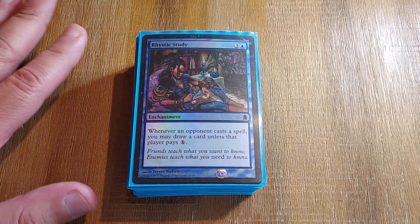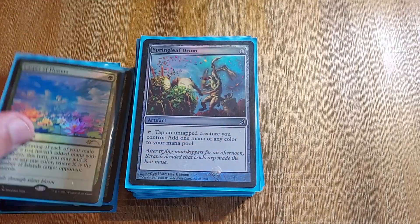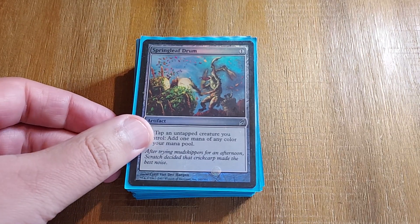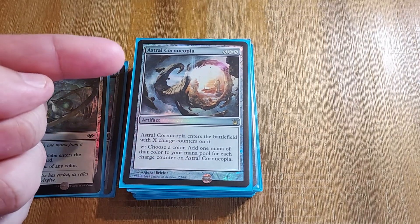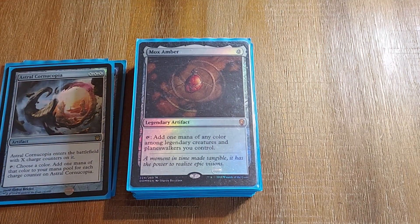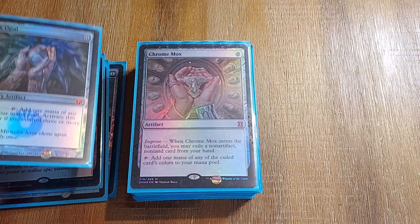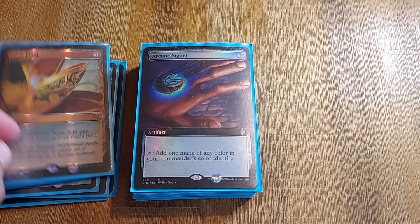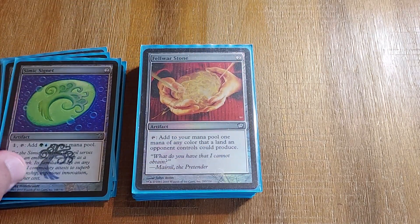Wrapping this up with our enchantments, artifacts, and lands. We have a Rhystic Study, Mystic Remora, Sylvan Library, Carpet of Flowers. And then some rocks — unconventional rocks just so we can do our Tidespout loops. We have a Springleaf Drum, Arcum's Astrolabe, Astrocornucopia — at its worst a zero CMC rock, at its best something to do with infinite mana. Rocks of Amber — Kinnan's teeny tiny, so he'll be on board while you're doing a Tidespout or Hullbreaker loop. Mox Opal — my artifact count is fine. Chrome Mox. Mox Diamond. Lotus Petal. Arcane Signet. Talisman of Curiosity. Simic Signet. Fellwar Stone — I pray they are in my colors.